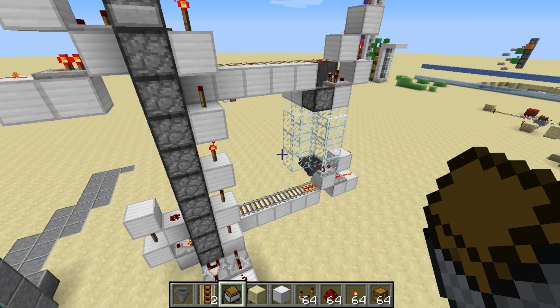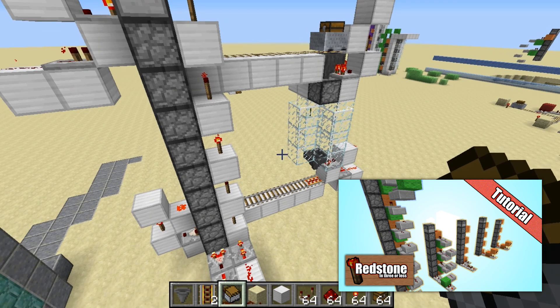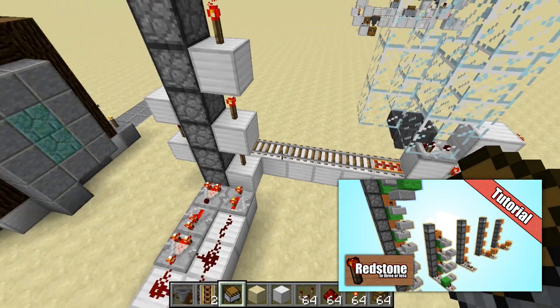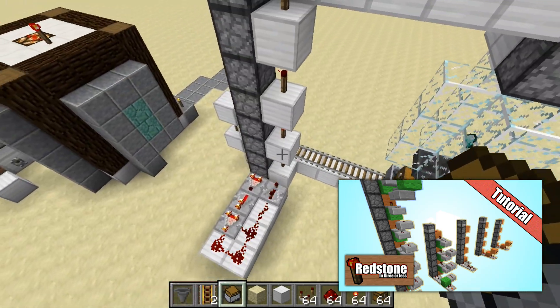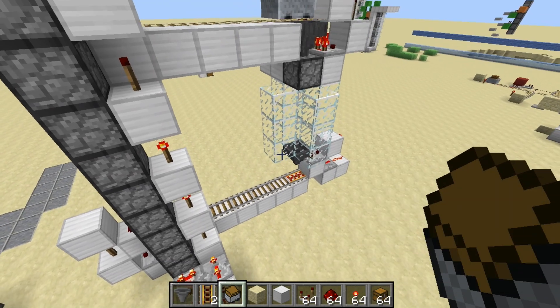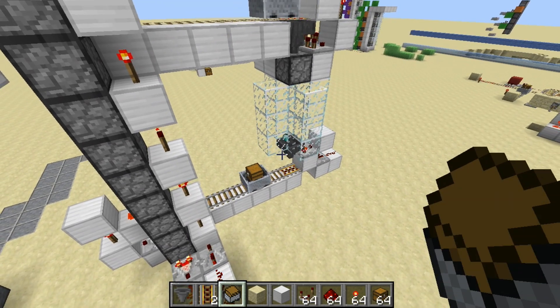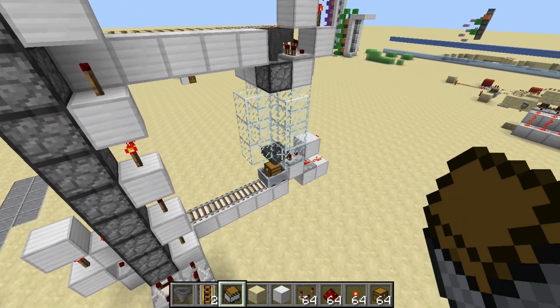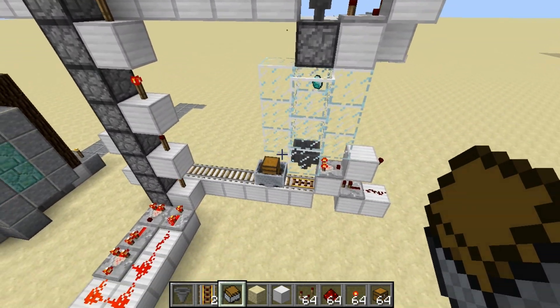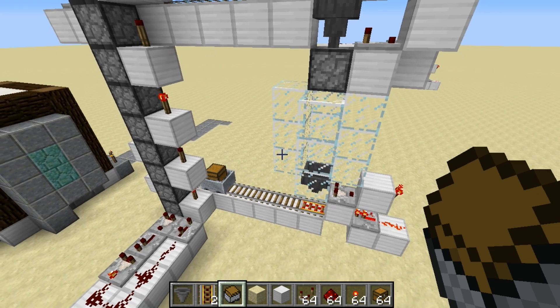All right, Puglets, if you missed it, you got to click on this video to see my vertical item transport. Now with this design that I just showed you, you can move items left to right, and with that video you can move items up and down. And you can make crazy, super useless contraptions like this infinite item transport loop. Why? For science, that's why.